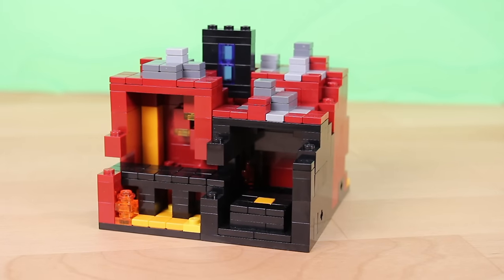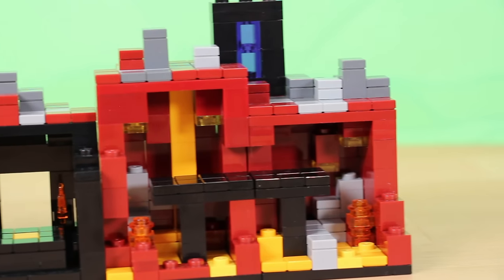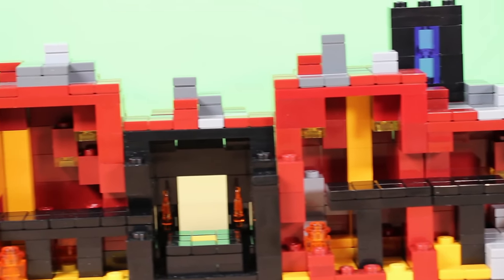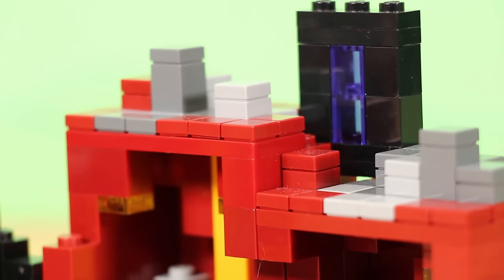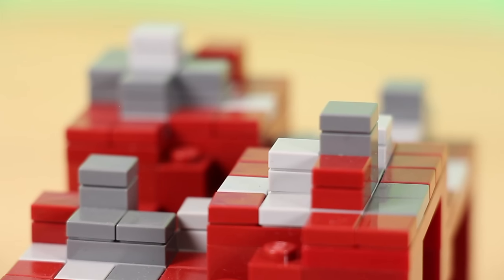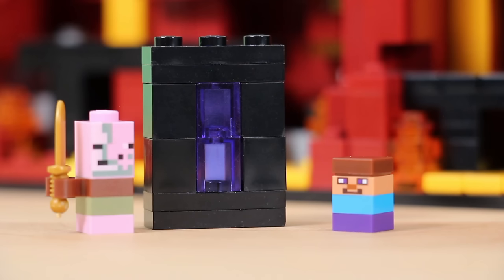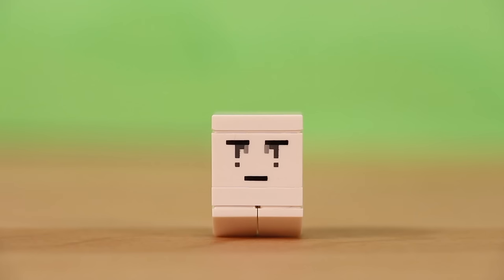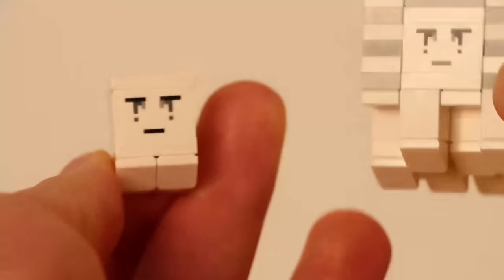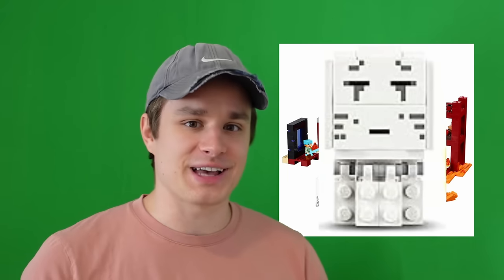The next set LEGO released was the Nether, and at the time it was quite accurate, containing two ghasts and one zombie pigman — not piglin, pigman. Coming out in 2013, the Nether update was years away, so no piglin, no interesting biomes, not even a bastion. Even though this looks just like one, it's actually a Nether fortress. The only things you can find here are gravel, lava, glowstone, and a pretty neat Nether portal. It's a little skinny, but still recognizable. Ghasts are way too small and I tried fixing them, but I think they look better tiny. This one, with some heavy modifications or potentially an entirely new rebuild, might be the perfect size — I would like to test it, but unfortunately I do not have one.